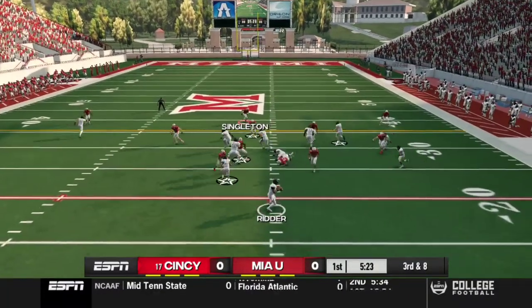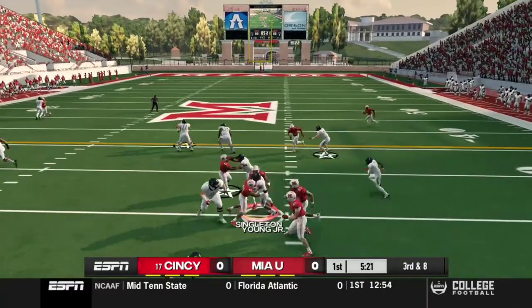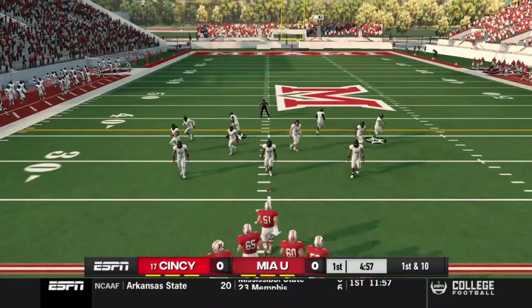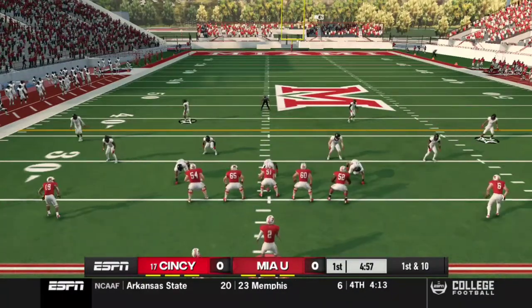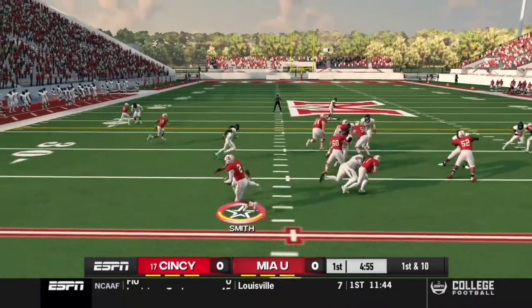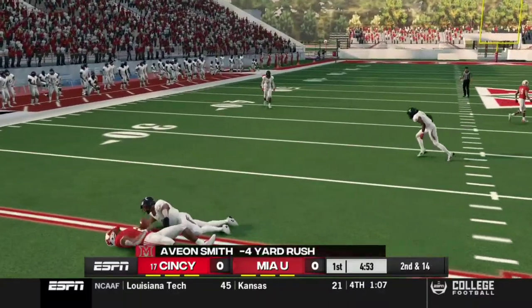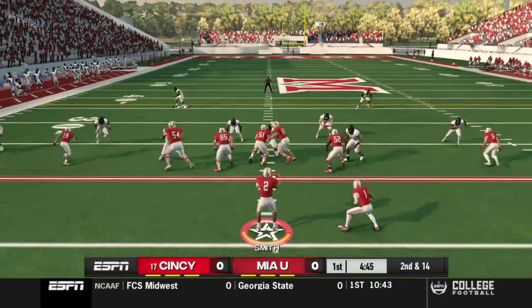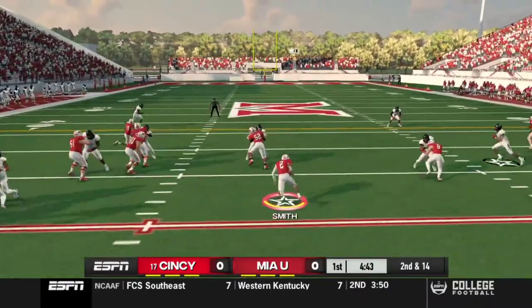Third and eight right here. We just need to get pressure on the quarterback and stop the run — make open field tackles, like we did right there. Offense wise, we need to run the ball. Smith negative four yards is not a way to start an offensive series. We definitely need to run the ball.